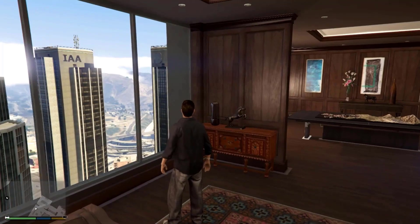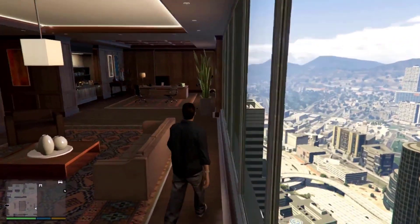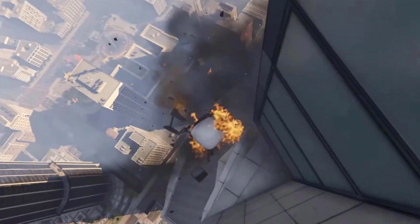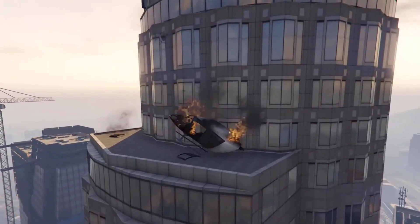The tower plays a major role in the enhanced version of GTA Online, where it serves as an office for organizations as part of the Further Adventures in Finance and Felony update. It is purchasable on the Dynasty 8 Executive website for 4 million dollars, and as part of the Import/Export update can be expanded with an office garage.